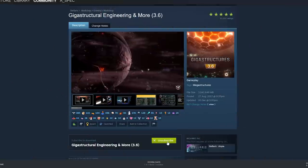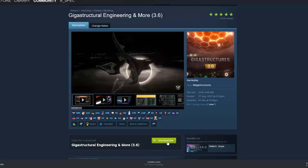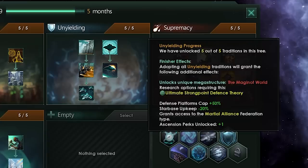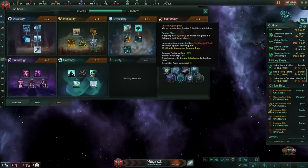First, we're going to need to download the Gigastructural Engineering mod from the workshop. It's an amazing mod that will really throw yourself into the future because of all the insane stuff it has. Secondly, we're going to need to pick a tradition, specifically Unyielding, because picking Unyielding allows us to build the Maginot World — or specifically get the research option of the Ultimate Strong-Pointed Defense Theory. Once we have all of that, we can get the technology to build the Maginot World.